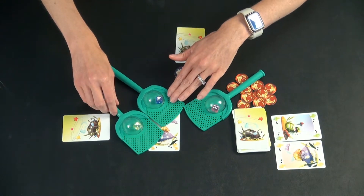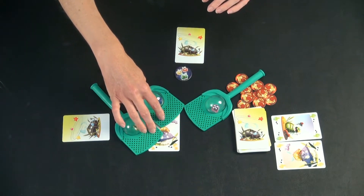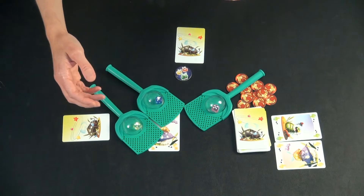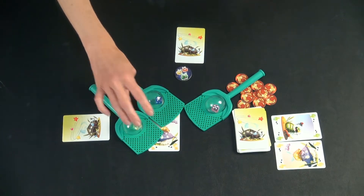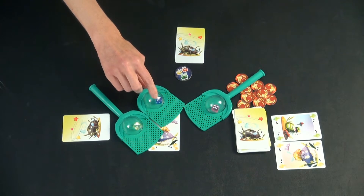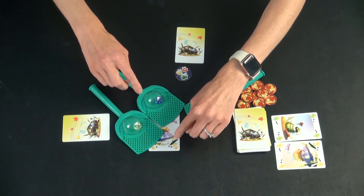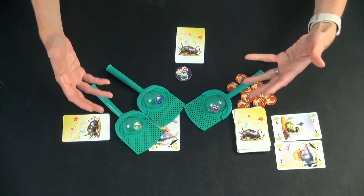If two people have played on the same card, there's a battle, and whoever has played the higher number gets the card. They played a four, this person played a three. However, a three matches the number on the card, so it would be discarded.